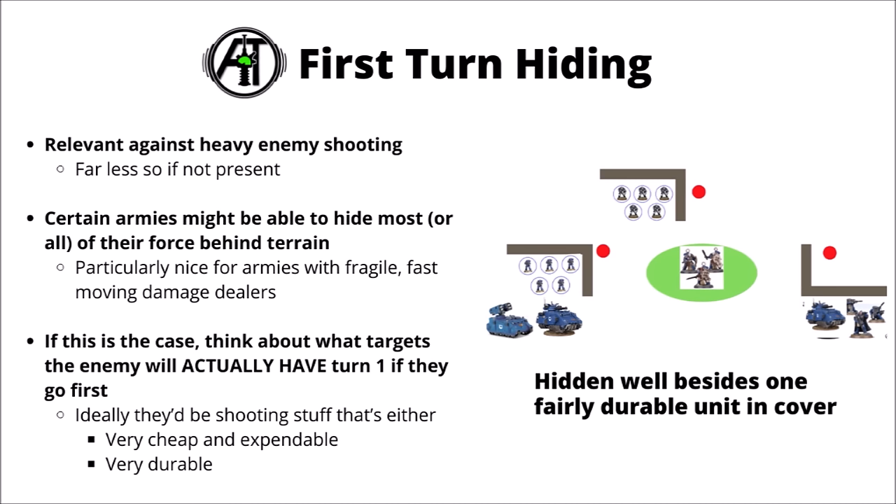On fairly terrain-dense battlefields like those in 10th edition competitive play, it's often possible for some armies to hide practically their entire army. This is more or less relevant depending on what you're fighting — against an enemy gun line it could be absolutely critical to deny them firepower and easy kills. Hiding is particularly nice for armies with fast-moving and fairly fragile damage dealers, where you could thoroughly frustrate an enemy gun line by hiding them all out of line of sight and jumping from cover to cover, getting the first strike on supposedly mightier units.